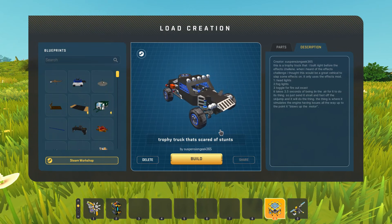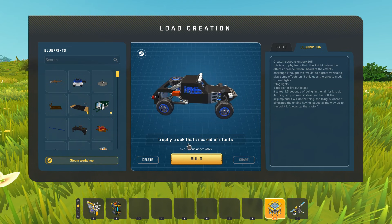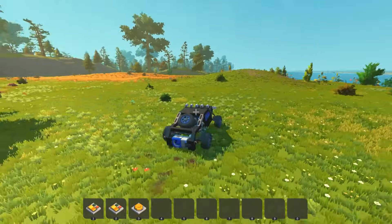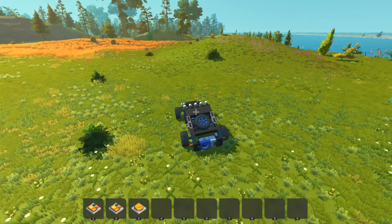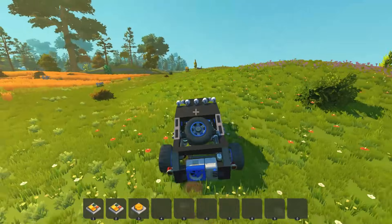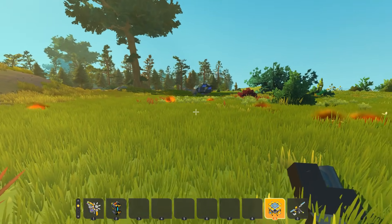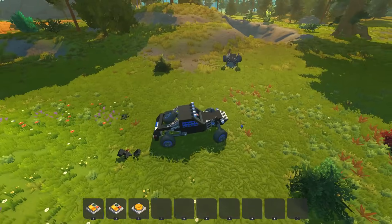Alright, we've got a couple more creations — this one is the trophy truck that's scared of stunts, created by SuspensionGeek365. They submitted another build for this challenge too. So I guess this is just a trophy truck that's scared of stunts. We've got some switches — let's see what they're about. We got lights, and fire! When I press three, look at that — it just shoots fire exhaust. That's some cool looking suspension. Oh wow, the flames just came out on their own — I'm not even doing that. That was a stunt — confirmed, that was definitely a stunt.